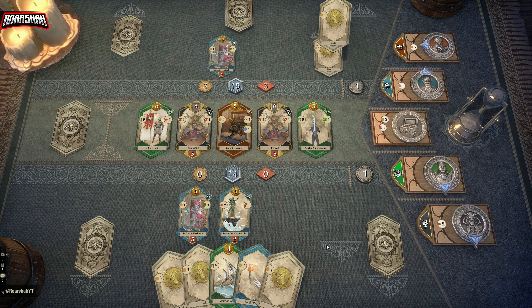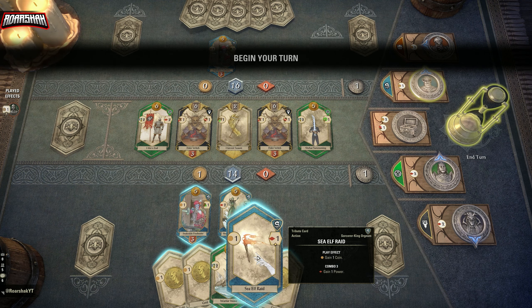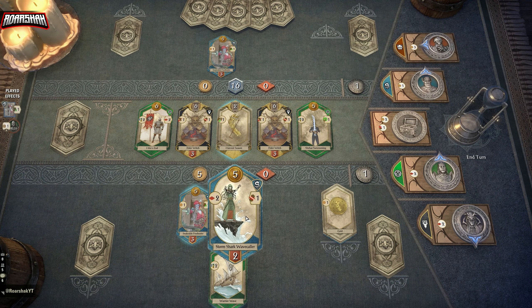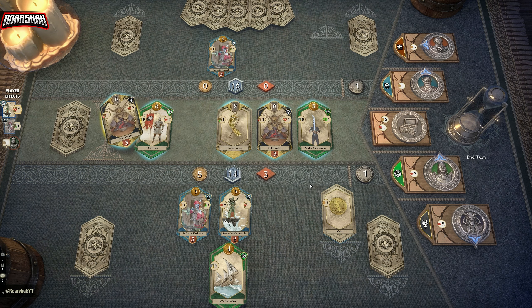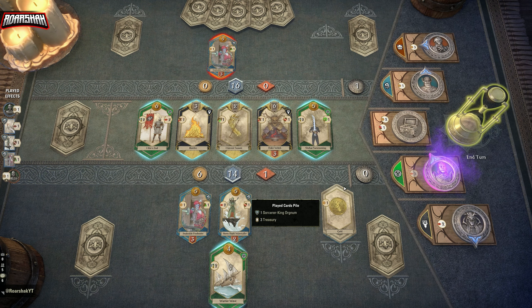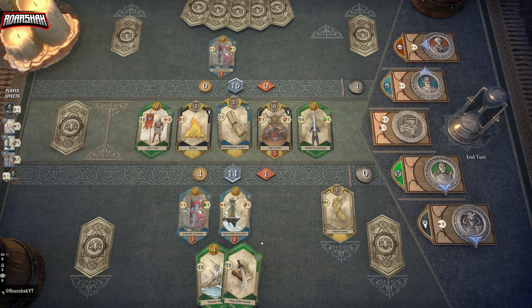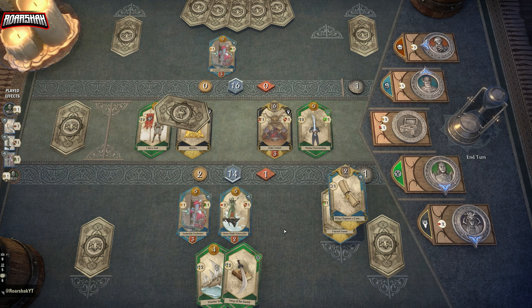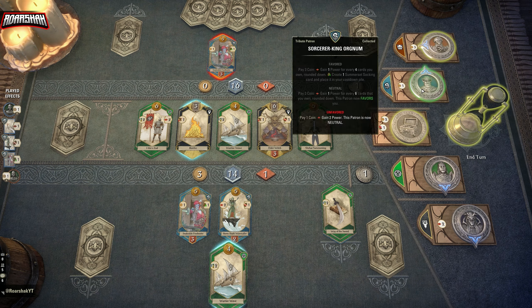I'm going to get four or five gold next turn. They might have enough to knock us both out here, especially if they click Sorcerer. Now they want to turn on-sign because they know that it's dangerous if they don't. That's okay - let's go ahead and just get rid of one of these, turn this back, draw a card, buy this, and just get all gold.